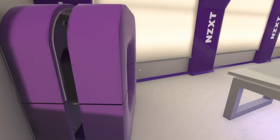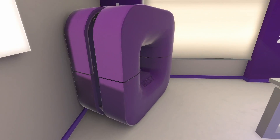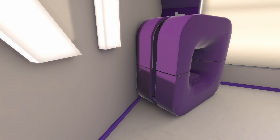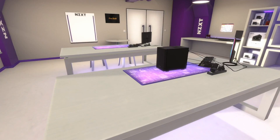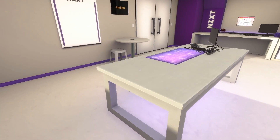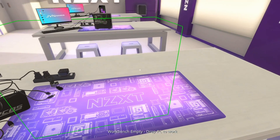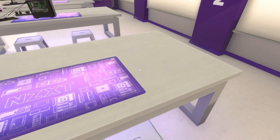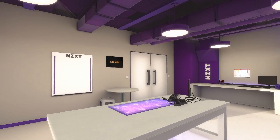If you guys don't know what the NZXT puck is, it's magnetic. You can split it in half. You can wrap your headphones around it, you can hang your headphones on it off the case. It's actually really cool. I think it's a neat thing. So wow, we got like an NZXT mod mat or something too. That's kind of fun. Well, that's it — that's the NZXT workshop.